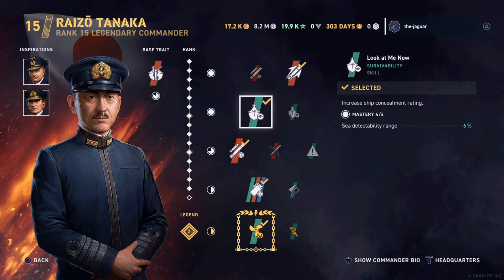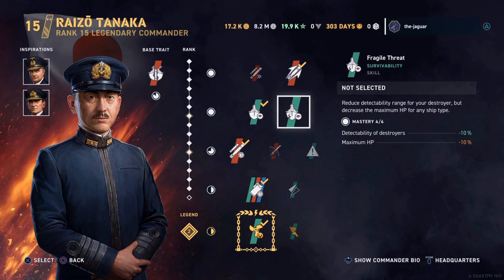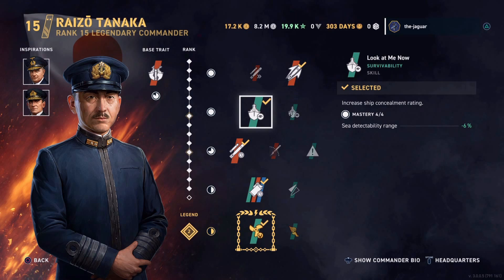The second skill is either Look at Me Now, which increases the ship concealment rating by minus 6.6 percent, or you can go with the option that decreases the ship detectability range by up to 10 percent — but it also lowers the maximum HP of the ship by 10 percent. I've had some battles where if I selected that skill, I would not have had the HP in my destroyer that it would take to win the match. So doing the minus 10 percent was definitely not the way I was going to go. So I've picked Look at Me Now.